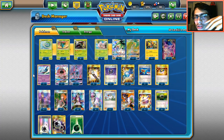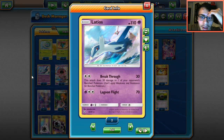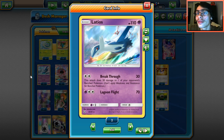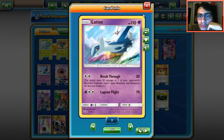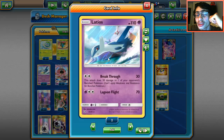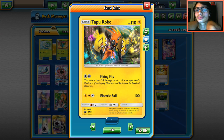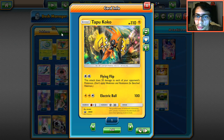We'll look at a de-evolution approach. We have Latios in here — its attack Breakthrough is the exact same as Buzzwole's attack but for DCE, or just one Grass energy with Venusaur, which is pretty powerful. I do like Latios here: you can Dragon Hammer with a Choice Band for 150 then finish with Breakthrough. We also play Coco — free retreat cost, Flying Flip is a great ability, and it combos well with Exeggutor, Espeon, and Latios.